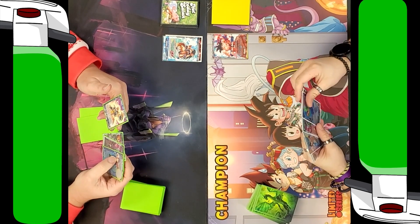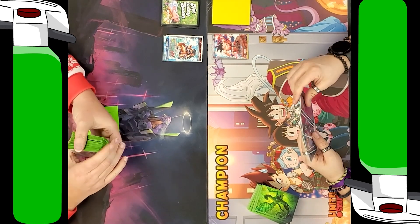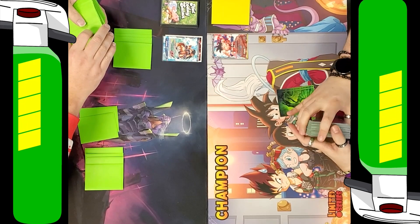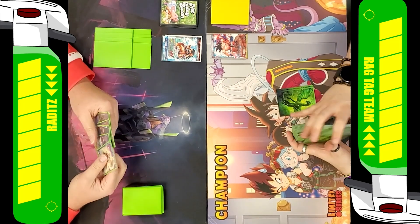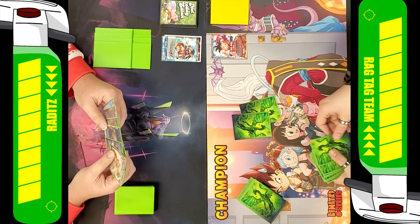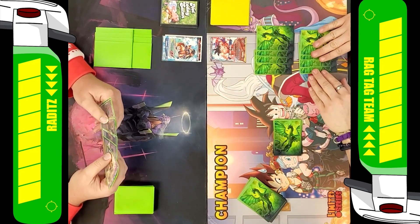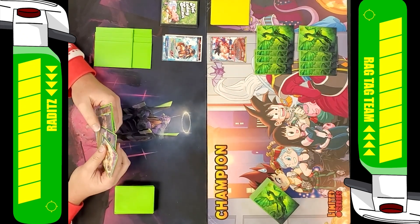So before we get into the decks, both these decks have the ability to apply a unique level of pressure — either through crits and just one energy playing two cards, or in your case, if you're a scouter, you play a card, it plays another card. They are very similar. Mine is more number of swings, and yours seems to be playing things unexpectedly and catching the opponent off guard. And let me say that Raditz is bullshit when it comes to their battle cards.